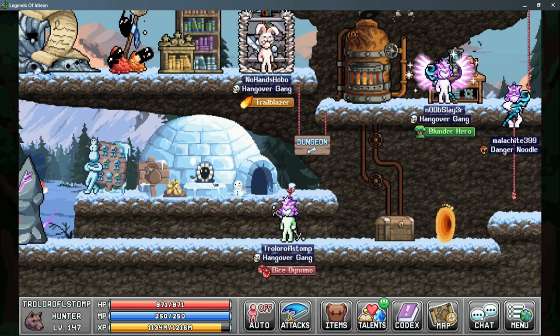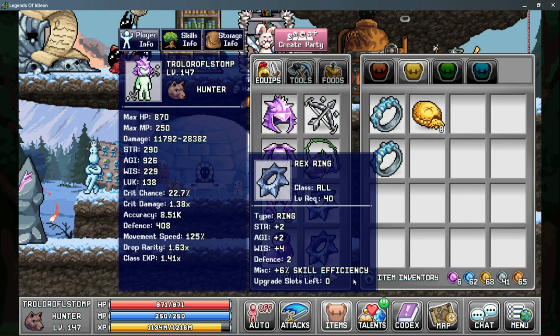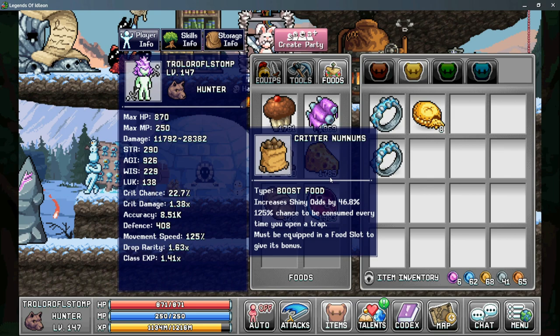Let's talk about how to increase your stats and efficiency. For gear, your primary pieces just need as much agility as possible. For rings, use rex rings which give a bonus to skill efficiency — acquired from the dungeon's flurbo shop. For tools, use the highest tier of trap you can, as this gives you more trapping power, more agility, and allows you to place more traps. For food, the only one worth mentioning is critter num nums, which increases your shiny odds but is consumed every time you collect a trap.